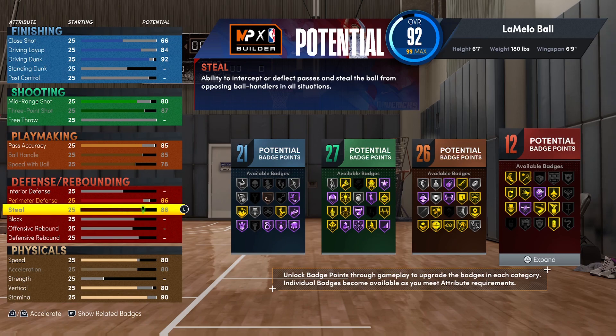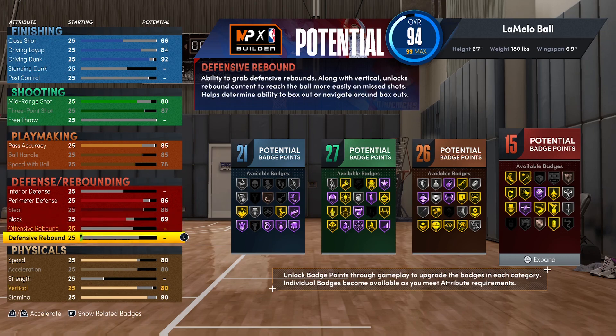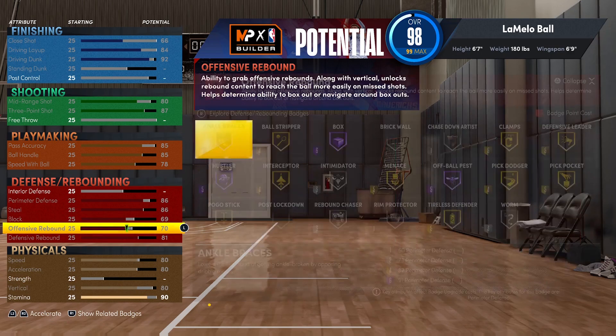We'll max out his steal to an 86 — anything below this doesn't allow us to get Gold Pickpocket. His block goes up to a 69, defensive rebound up to an 81, and offensive rebounding up to a 70, because anything below that would have taken away from the total badge count. In total this gives us 23 defensive badges, including Hall of Fame Box Out, Hall of Fame Hustler, Silver Intimidator, Gold Clamps, Pickpocket, Pick Dodger, Interceptor, Pogo Stick, Tireless Defender, Defensive Leader, Ball Stripper, Hall of Fame Off-Ball Pest, and Bronze Chase Down Artist.